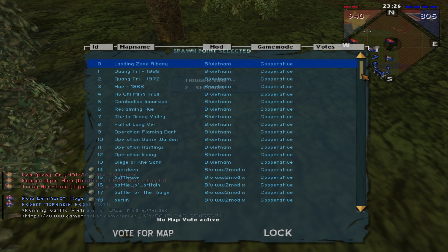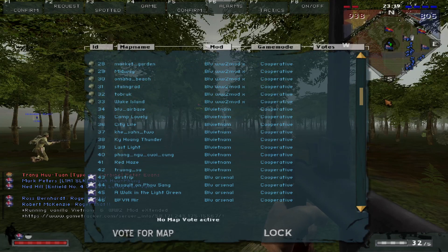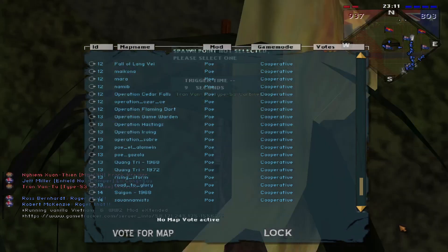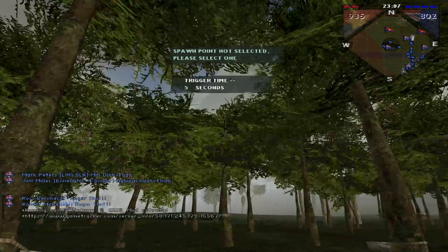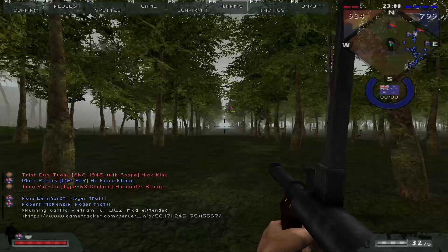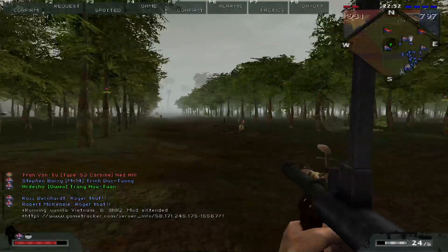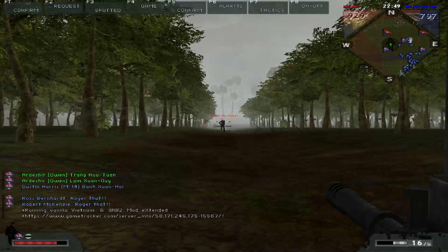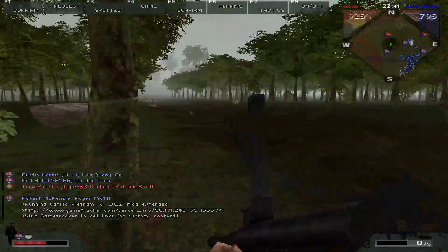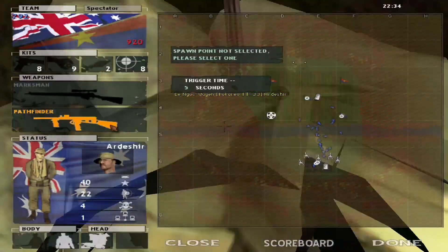I've got BFV Arsenal running on my server along with a slew of other mods — we've got the original maps, the Hello Clan maps pack co-op maps, WW2 Mod eXtended, Eve of Destruction, Point of Existence, and BFV Arsenal. I just thought I'd chuck them all on for anyone who's got any of them installed and wants to have a go. Server map voting is enabled, so come check it out. Let's give another map a go.